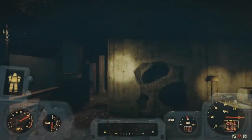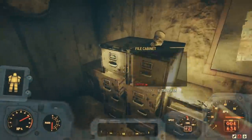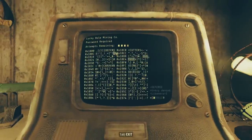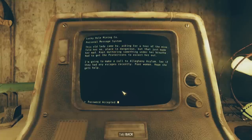We arrive at some sort of reception area. We see an office desk with a typewriter and scrap laid out, a gas mask on some filing cabinets, and a skill level two locked box safe. On a desk opposite the box safe, we find a skill level one locked terminal. After hacking it, we find four options. In the first, 'Strange Woman': this old lady came by asking for a tour of the mine. Told her no, place is dangerous. But that just made her mad. Kept muttering something under her breath. Had to get the Protectrons to escort her out. Going to make a call to Allegheny Asylum to see if they had any escapees recently. Poor woman. I hope she gets help.